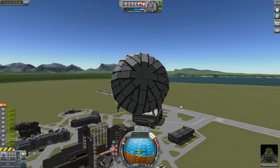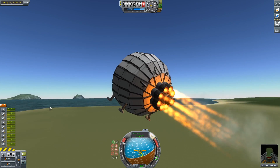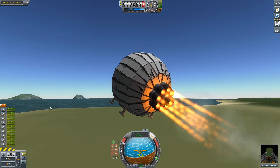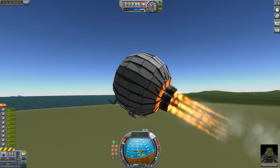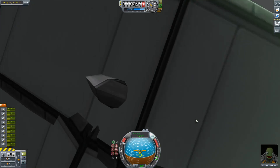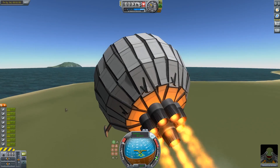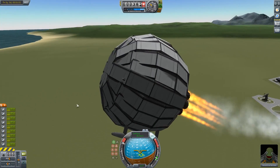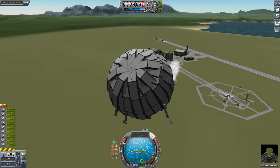This is just proof to show that KSP physics are a bit derpy — you can just fly anything. However, I imagine if you made this in real life, it would also fly because of the amount of thrust we're pouring into this. It's essentially a rocket — a very badly aerodynamic rocket. And my stomach just started hurting for no apparent reason.